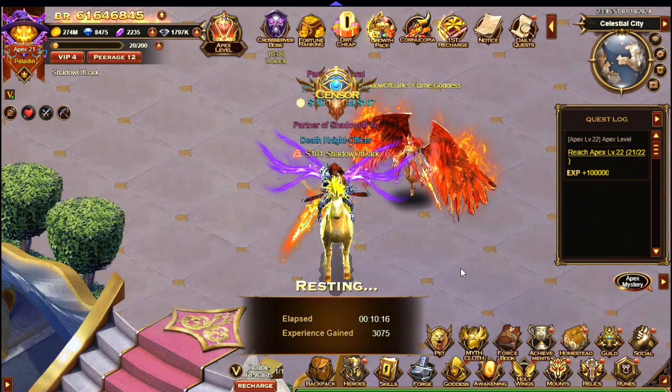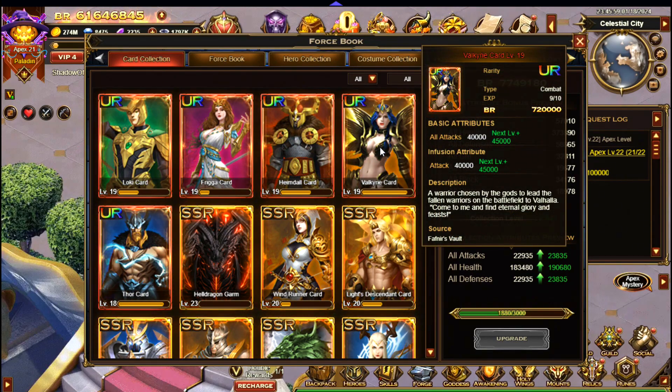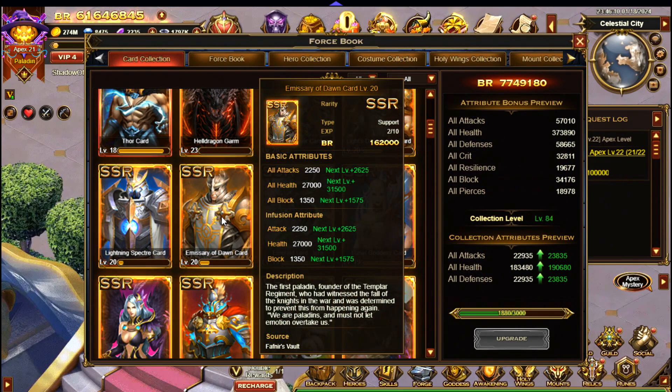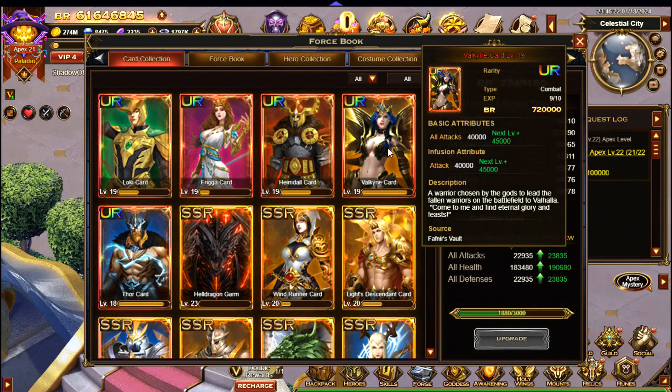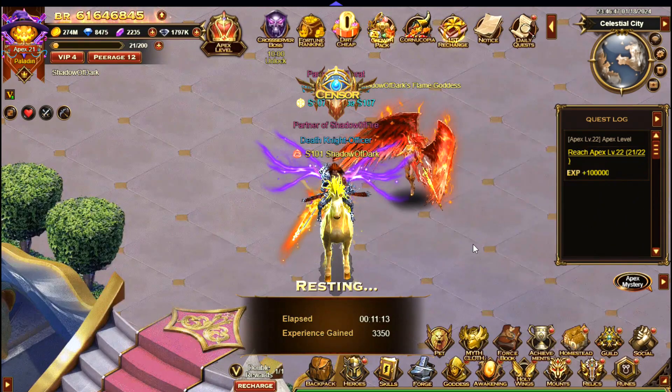The Forcebook cards can give huge stat bonuses and are easily obtained from Sky Tower. The Valkyrie card, for example, gives 40,000 attack at level 19 — that's absolutely huge. There's also the orange card which gives an extra 2,250 attack, and Lunar Goddess here also increases attack. The main one though is the Valkyrie card, which gives a huge boost to attack. Plus once you have upgraded a certain number of cards, that increases your stats even further, making it really important to work on.